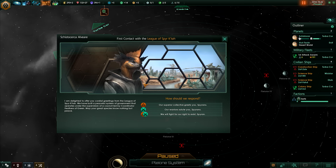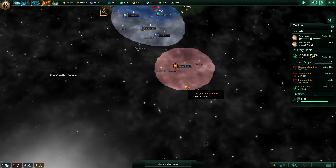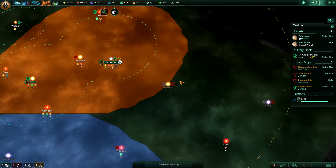We have a new contact - we have bumped into the League of Spear Guitar. The Spirens: 'I am delighted to offer you cordial greetings from the League of Spear Guitar. We have built a peaceful system of government that operates under the supervision of a council led by coordinator Feathers of Green. May your great species know nothing but peace. Our warriors salute you.' That's kind of ironic, but there we go. They are below us - below the Cruel Sovereign Tribes - and I think they're pacifists so they won't be attacking me anytime soon.